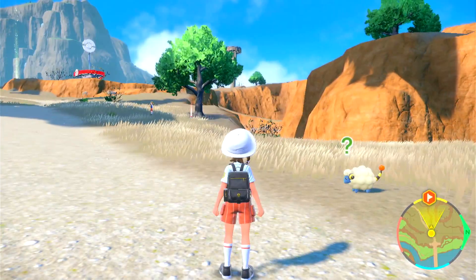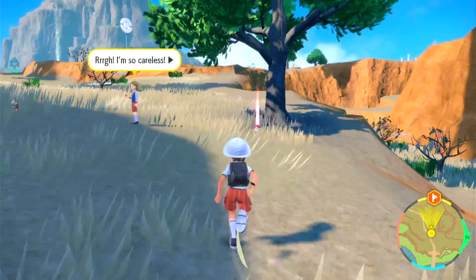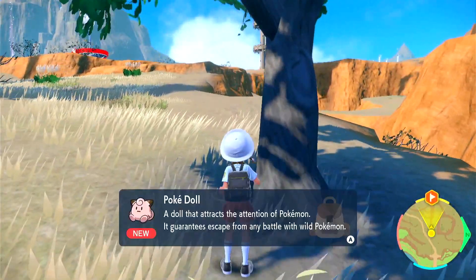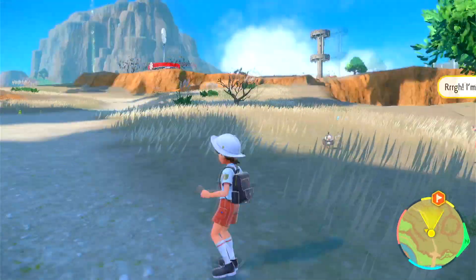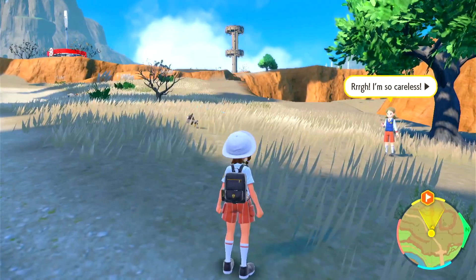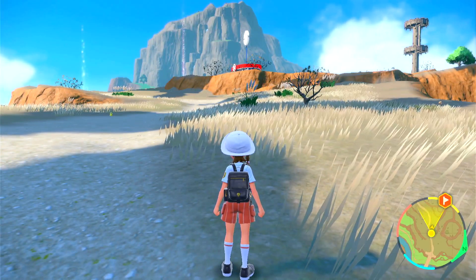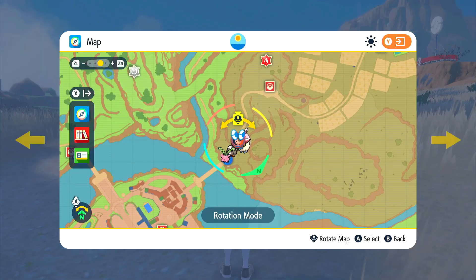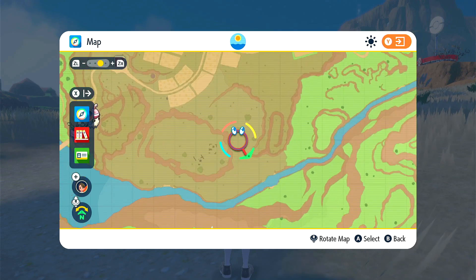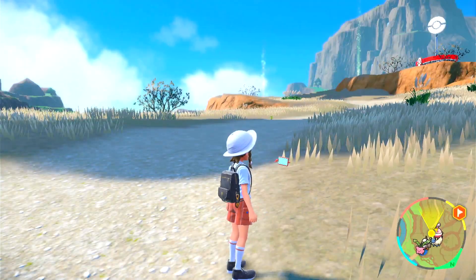Oh, is that Mareep? That's just a casual encounter sitting there — that's awesome! And there's also a Starly. As much as I have a Fletchling, a Starly is a good flying type. We're in South Province Area 2 and we haven't got an encounter here yet, so we can catch something.